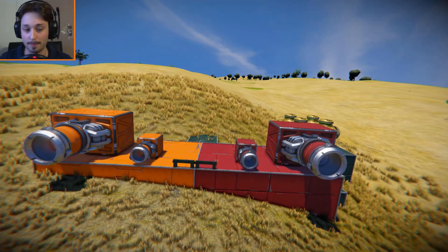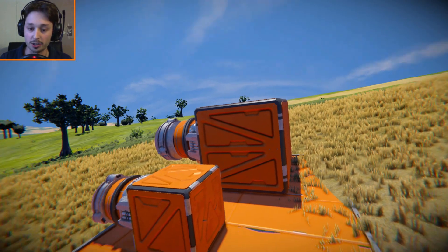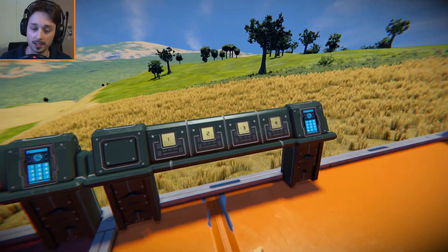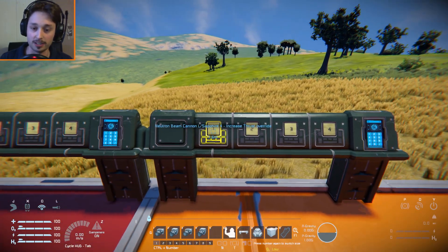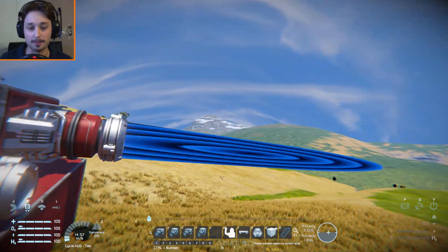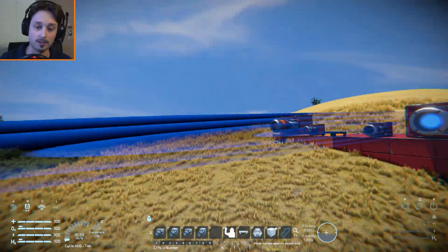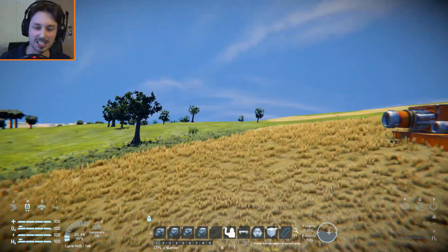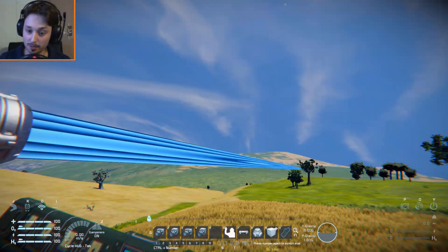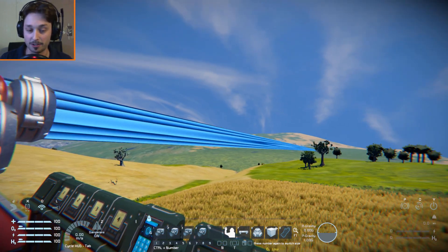As a weapon they are magnificent. They use the ion thruster model — there's a large one and a small one. When you use the thruster override — let me bring up my HUD and increase it — it creates a weird little beam. You can't really see it up close, but if you move away you can get a nice little beam. It's tiny as is, so let's increase it. The more you press the button, the higher range it goes.